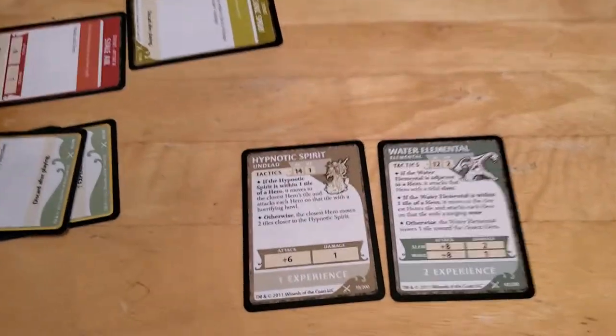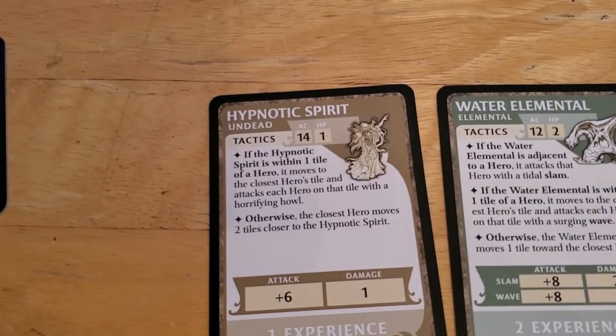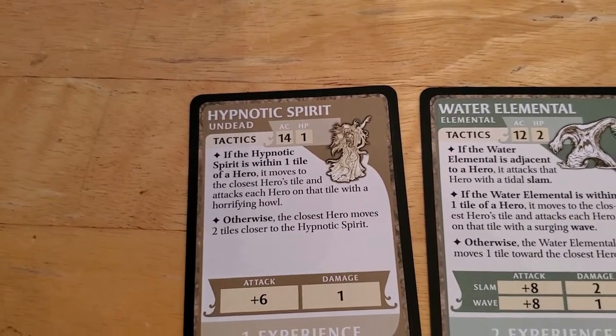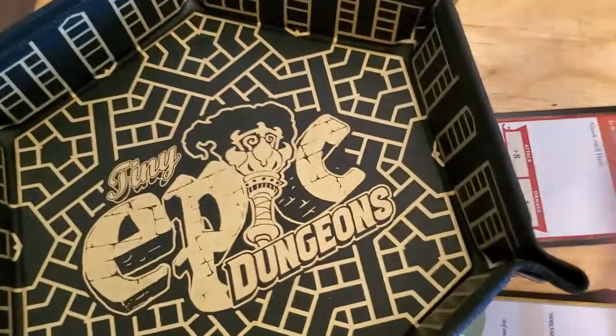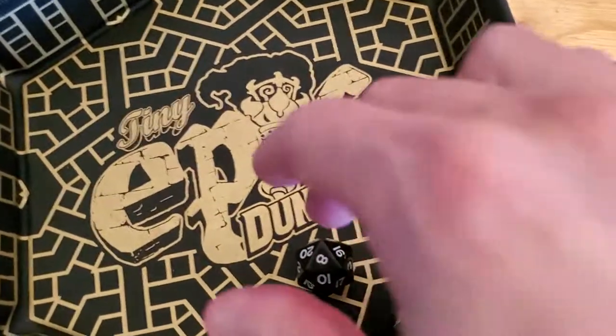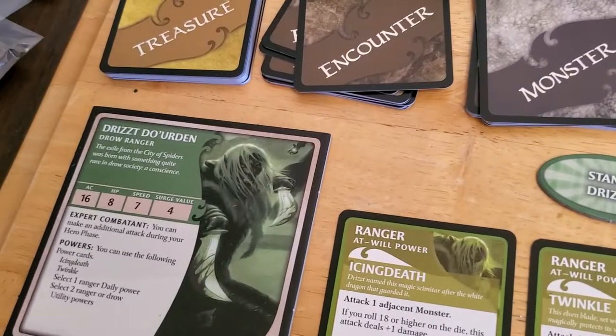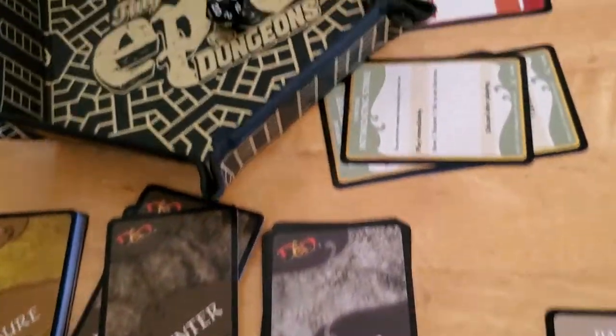Now the hypnotic spirit is going to activate. If it's within a tile — and it is — it moves and attacks. Plus six on the attack. Eight and six is 14, so it misses because we have a 16 armor class. That's its go, it's done.